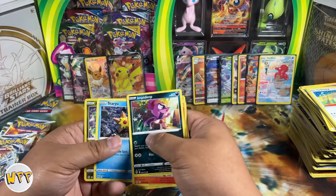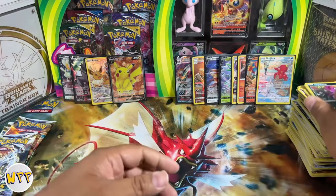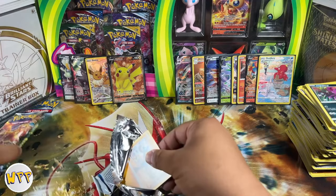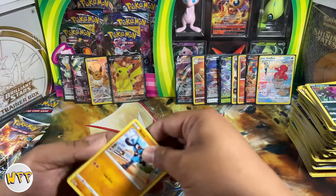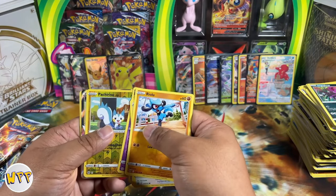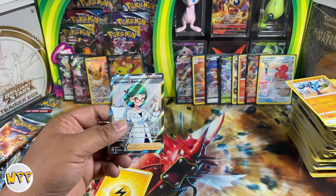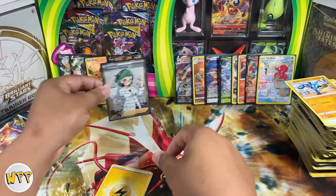Magmar, Riolu, Burmy, Staryu, reverse holo Axew, and a non-holo Mewtwo — that's the second time we pulled that card. Pack number four: Riolu, Spiritomb, Purrloin, Meloetta, Pachirisu — oh, we have something. It's a Roseanne's Backup — it's a full art trainer! We're filling up the trainer section and trainer gallery sections really well. I'm happy about that, which leaves us two more packs.